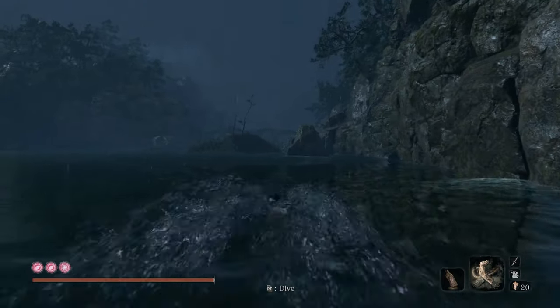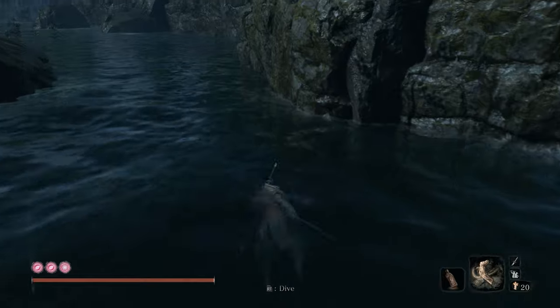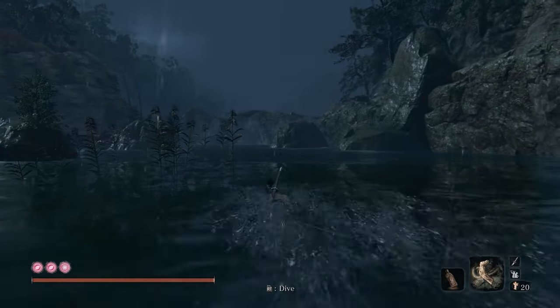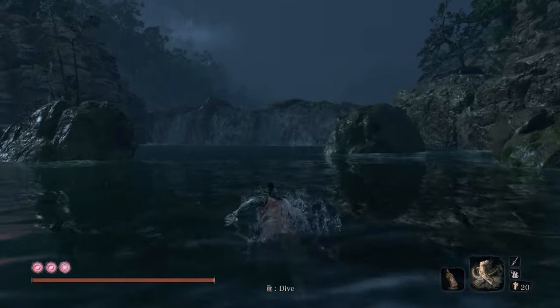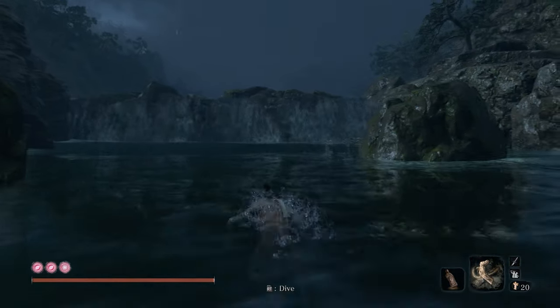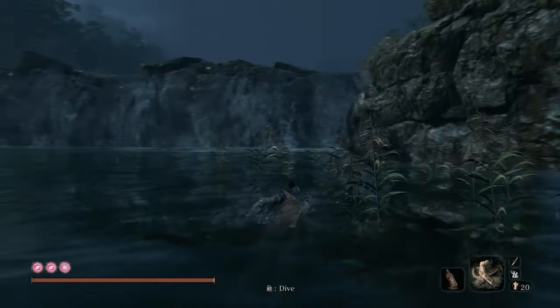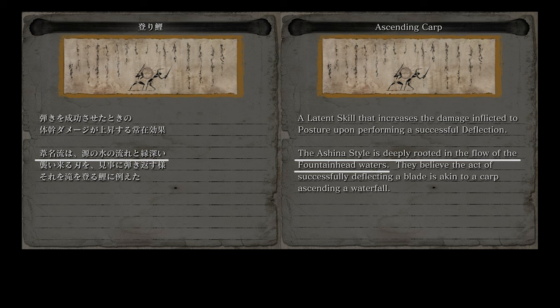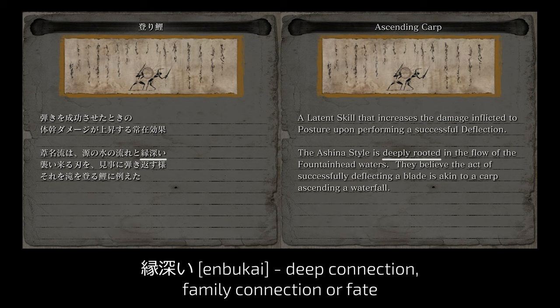When I was playing Sekiro for the first time and got to the Hirata estate, I saw koi fish in the river where Harunaga dwells, and the little waterfall at the edge of the area. I was pretty alert in case someone attacked me, and then I saw one of the carps swimming to the waterfall and got incredibly scared it would jump over the stream, turn into a dragon, and just swallow me whole. Back to the skill — the most interesting part of its description is this line: 'Ashina style has a deep connection to the flow of the Fountainhead waters.' The word enbukai denotes deep connection, family connection, or fate. I wonder why. They've been coexisting for a long time — the Fountainhead Palace and the Ashina clan.